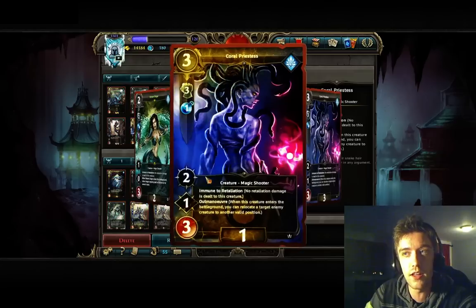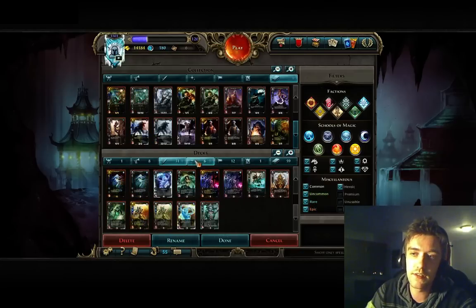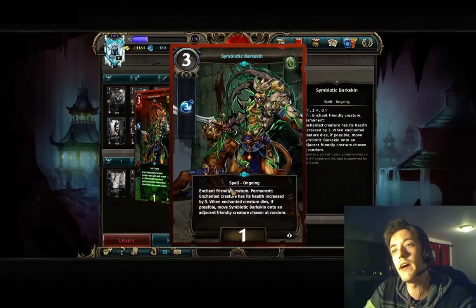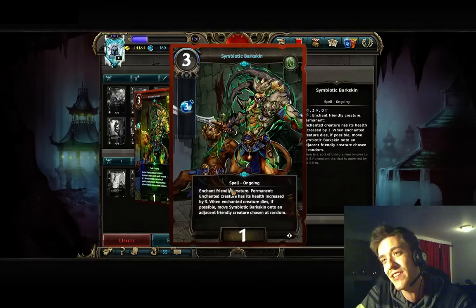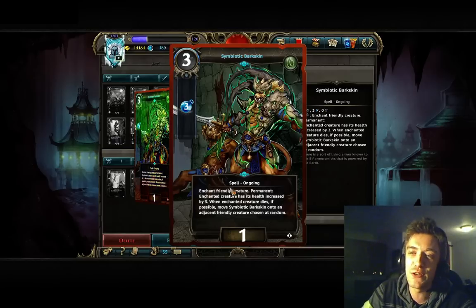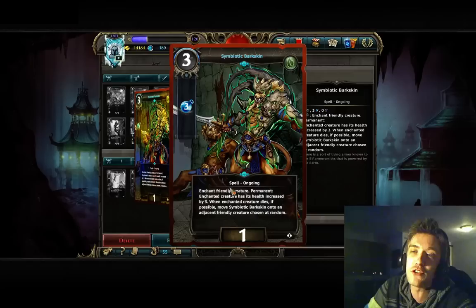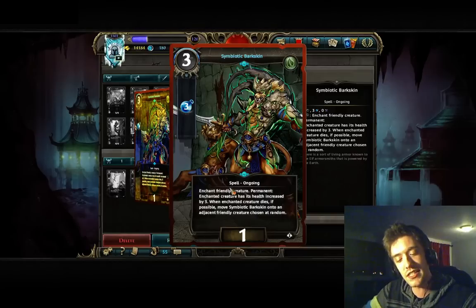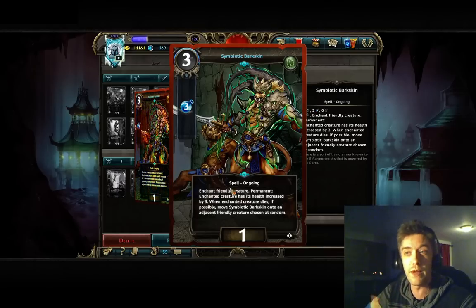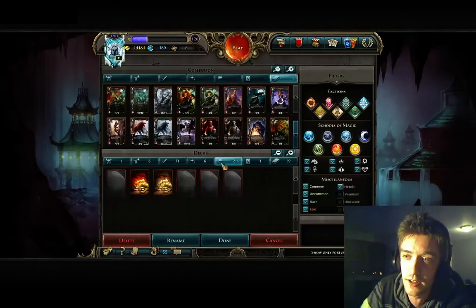What's nice is that you can utilize the Coral Priestess to get the best value out of Geysers possible. Symbiotic Barskin might not be the best card, but it is definitely a great and fun card. It moves down to a friendly creature, and sometimes it creates fun situations. 3 HP to Raya or one of the big creatures you have is definitely worthwhile. Since everything is going to be clogged up together — because you keep healing and bouncing your creatures back and forth — it is indeed a decent card.